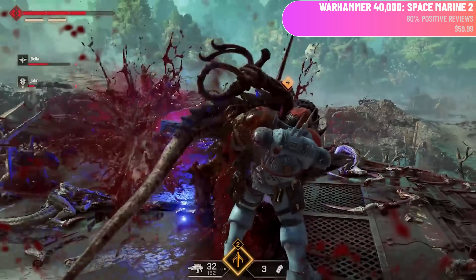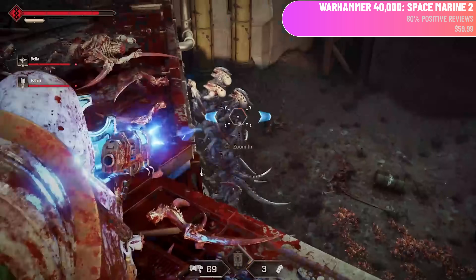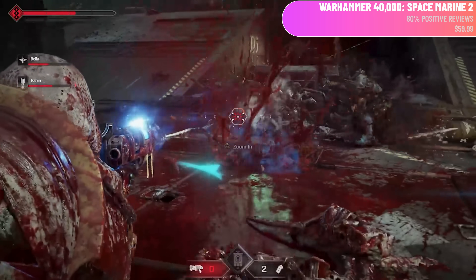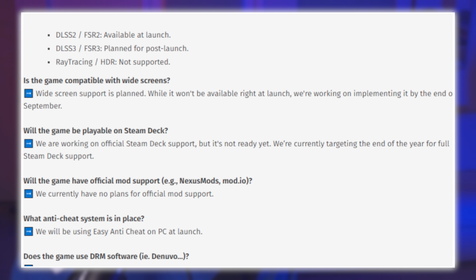Space Marine 2 was released late last week and is a game I've personally been waiting for. Reviews agree it plays as good as it looks and will be a game of the year candidate. Unfortunately, it doesn't play very well on Steam Deck just yet — the hordes of enemies cause it to chug quite a bit. That said, the developers at Focus Entertainment have committed to supporting the game on Steam Deck by the end of the year, targeting full Steam Deck support by then.